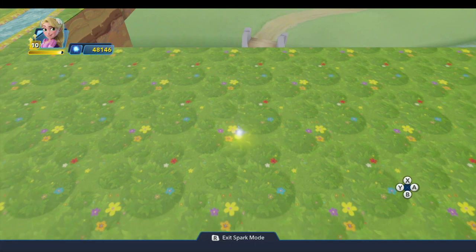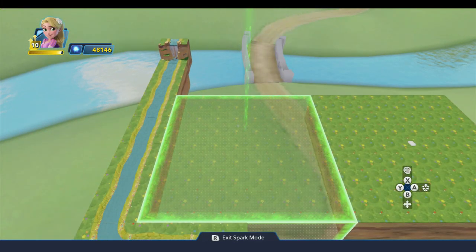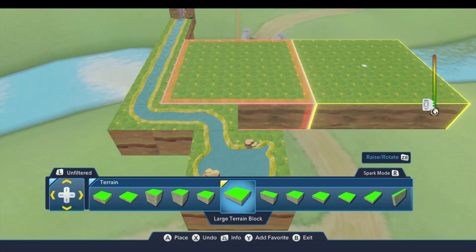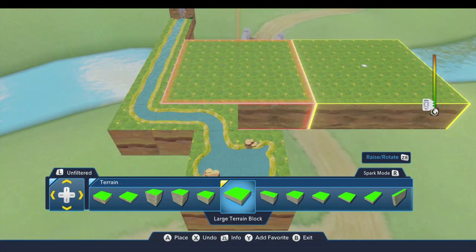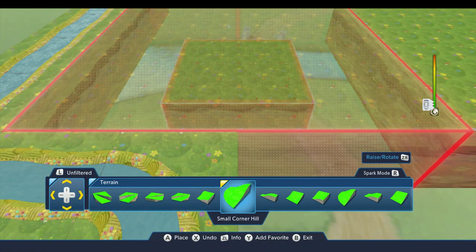Now I'm going to come back into spark mode because it takes a while to scroll all the way down to the other end of the terrain drawer. I'll hit B to move this block, then A to place it, and then you'll note I'm right back in this part of the drawer — a nice fast way to get in there.